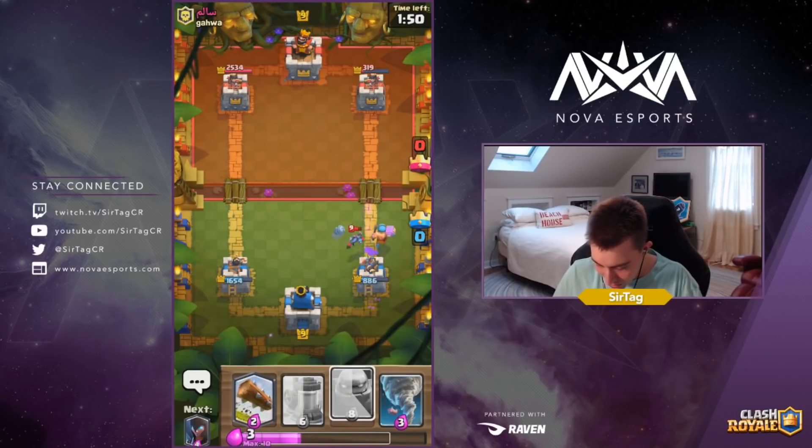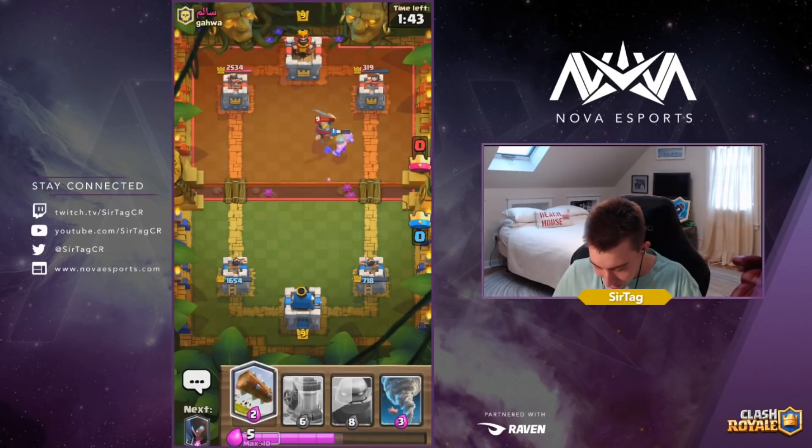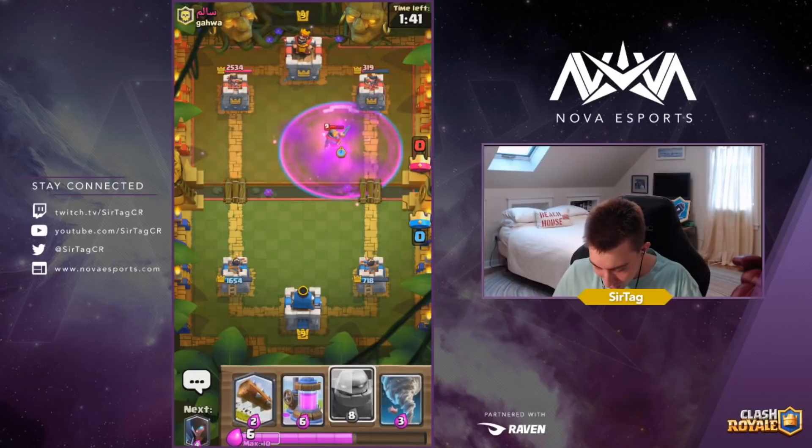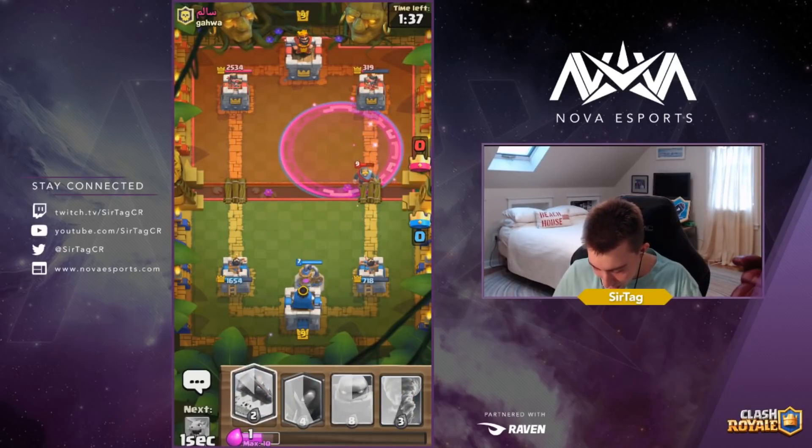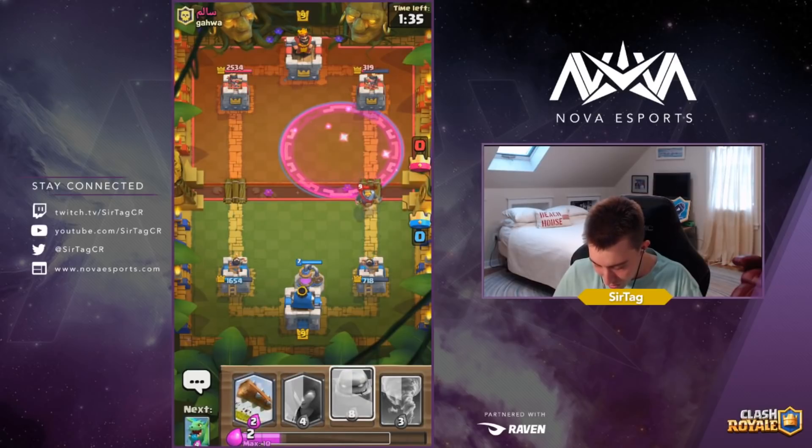We're going to drop our Lumberjack right now because we knew those Minions were actually going to survive. If the Miner was tanking a bit longer, that would have been tower damage for him — so definitely made the accurate play. He's going to drop a Knight on defense. I don't think he has Miner in cycle so I'm going to go in for a collector.